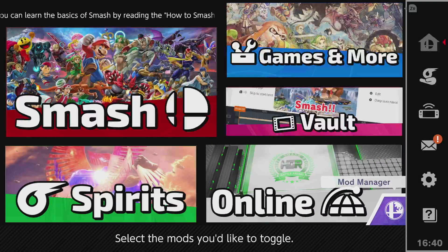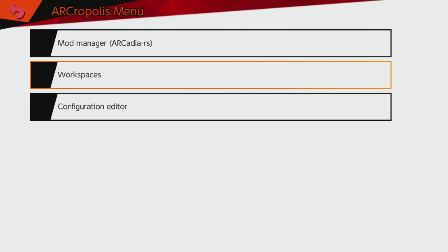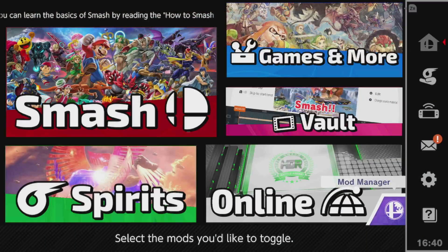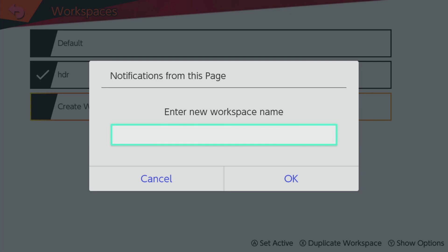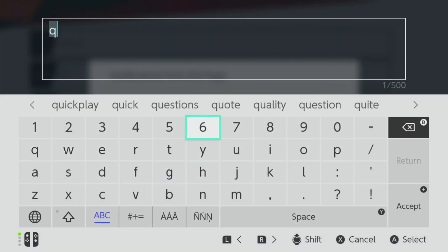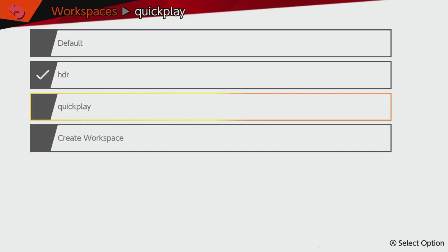So that's how you, without changing anything on your SD card, can have mods for HDR and mods for vanilla or training — all within just one SD. No changing SD cards. I know some people have multiple SD cards for their mods. Let's go ahead and make a quick vanilla pack right now. I'm gonna change this to Quick Play, and I'll now have a Quick Play workspace.